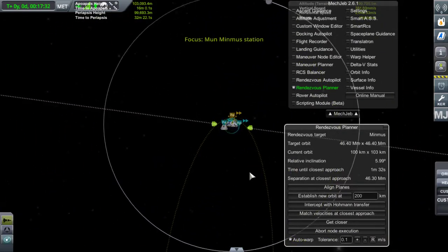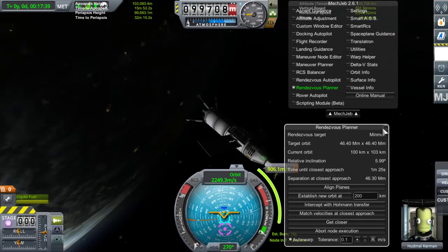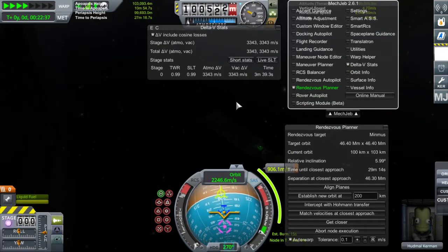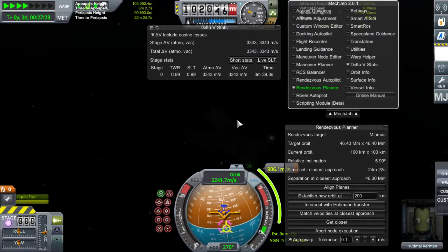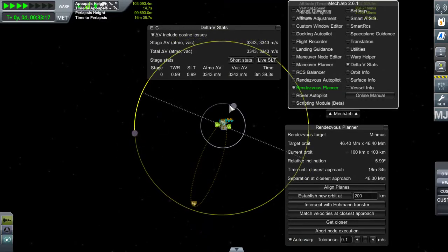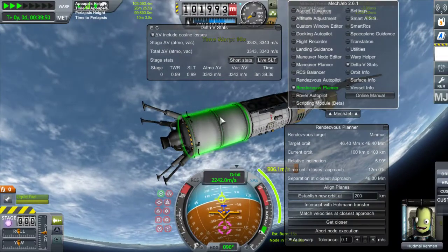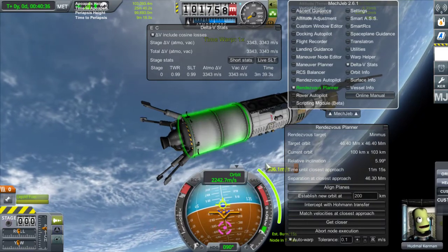Par contre, où est-ce qu'il va se faire le node ? La manœuvre va se faire en pleine lumière, donc on va la voir. Ça coûte combien ? 900 delta-V ? Normalement le delta-V, on en a plein le coffre. Salut Nicolas, bienvenue. Le principe de la mission, c'est de poser deux stations de recherche avec des labos, une sur Minimus et une sur Mun. Là, je vais effectuer le transfert de Hohmann direction Minimus, qui va nous coûter 900 de delta-V.